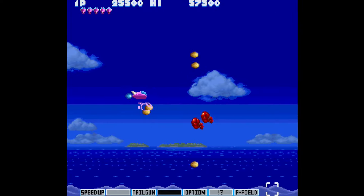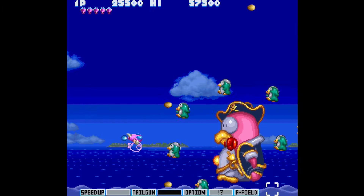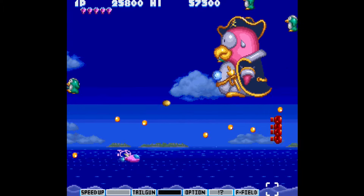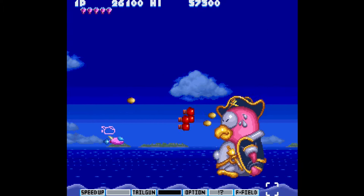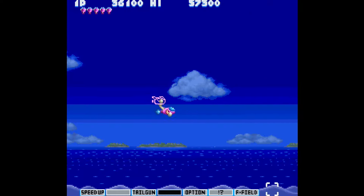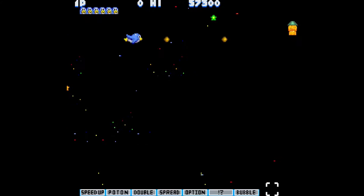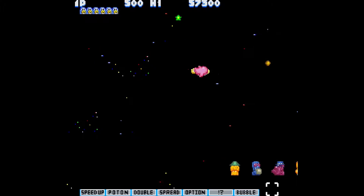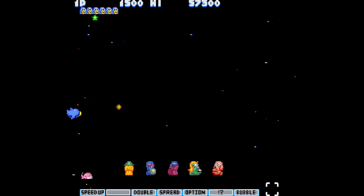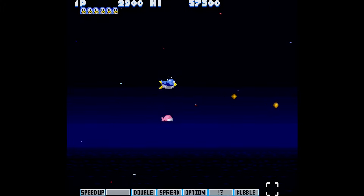Being able to play as Vic Viper in this is great. You've also got the octopus, Pentaro the penguin, and Twin Bee — four characters that play distinctly differently with their own style. Vic Viper has his double shot, laser shot, options, and shield. The octopus has ripple shots. Twin Bee is the one with the double gloves that go forward. All the characters are just fun to play; personally I like Vic Viper and the octopus best.